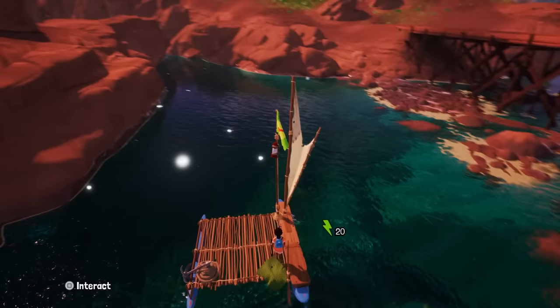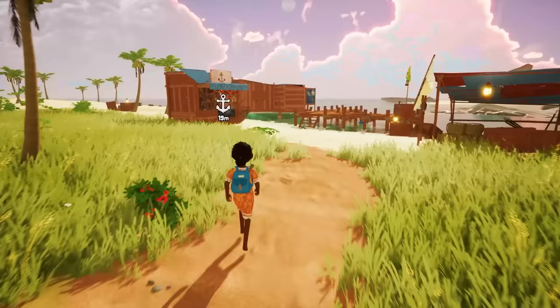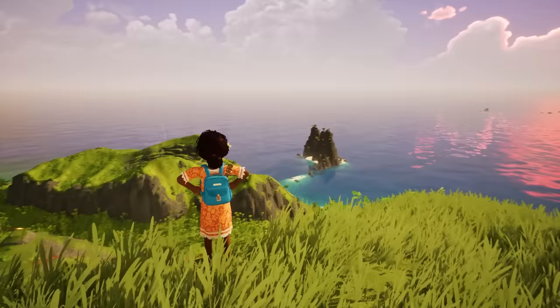To cover greater distances across the archipelago, you can use your trusty boat. It is easy to sail, but still requires you to be active, as you need to manage both your sail and steering paddle. And while exploring, you will also find docks that unlock fast-travel destinations to let you get around the world faster.